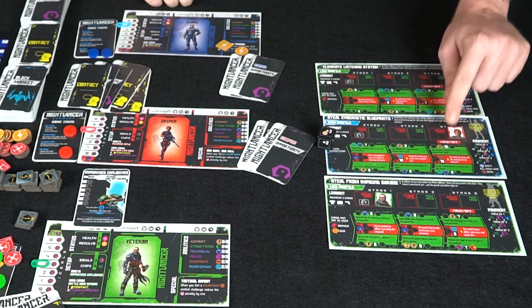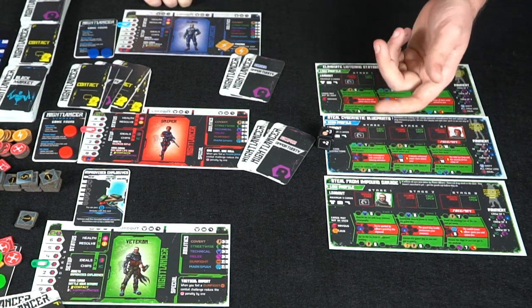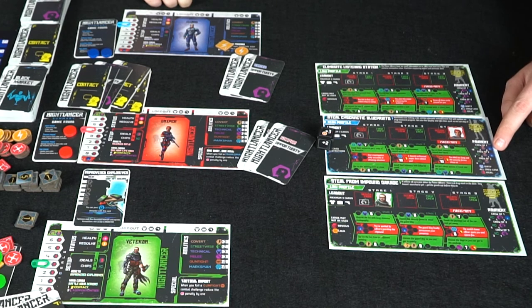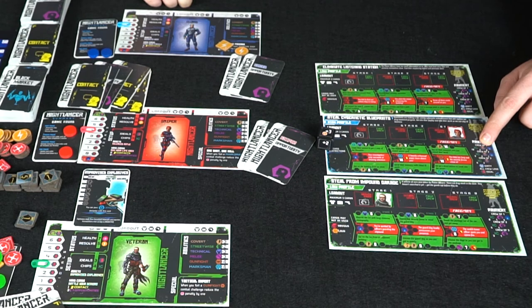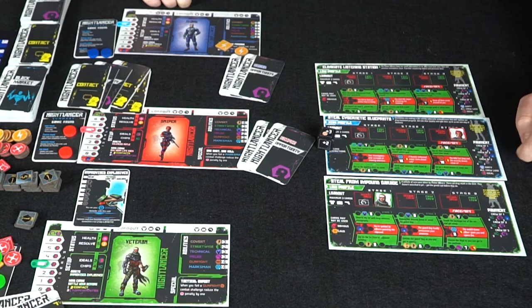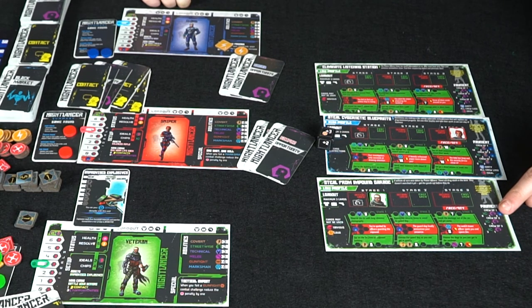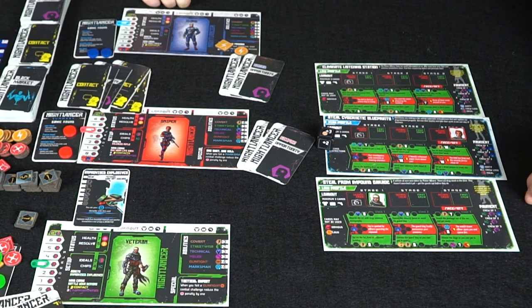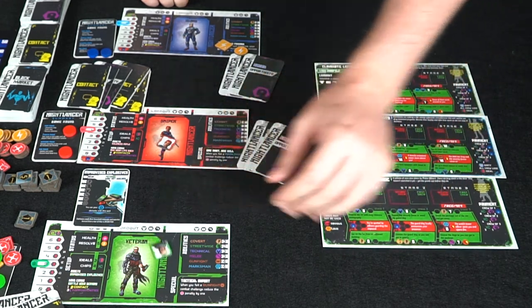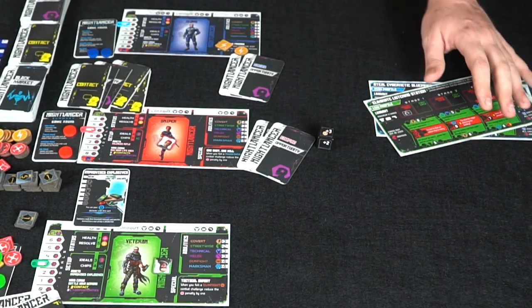The other players take their turns similarly — choosing between two options, suffering penalties on failure, and continuing through the mission. If a player completes the mission, they collect payment based on the payment area: currency, prospects, and heat. Completing this mission alone pays 18 currency, two prospects, and two heat; crew of two and three have different rates. Some missions are dirty missions — all crew members lose an ideal. Others let you gain opportunity cards on completion.